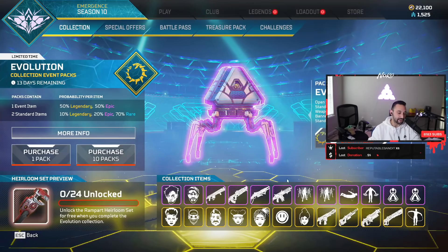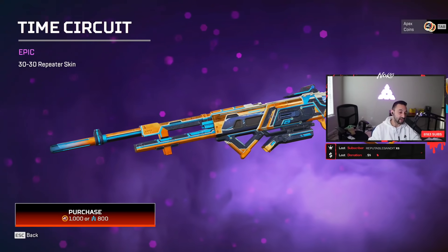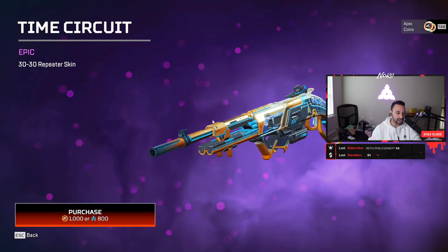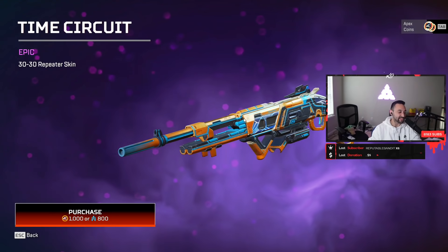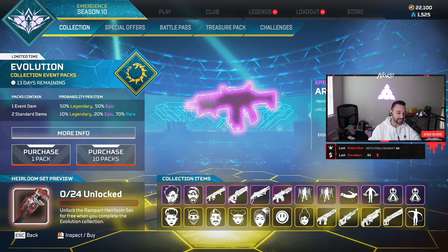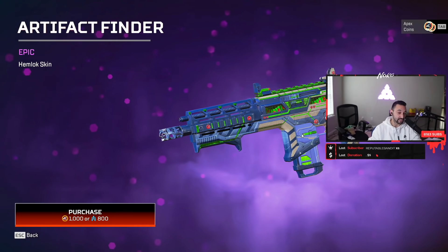This longbow skin I'm gonna give it a solid six, maybe a seven if anything. It's not too bad. We'll check it out in game. This 30-30 Repeater skin - not gonna lie, I'm a big fan of it. Don't know why but it kind of looks nice. I think it is pretty nice, but more looking at it I'm gonna give it a solid seven. This hemlock skin I'm gonna give a solid four.